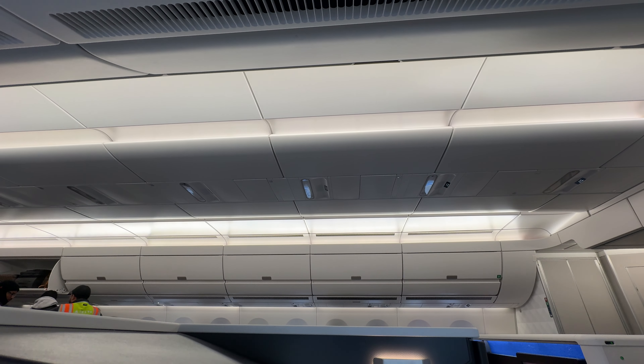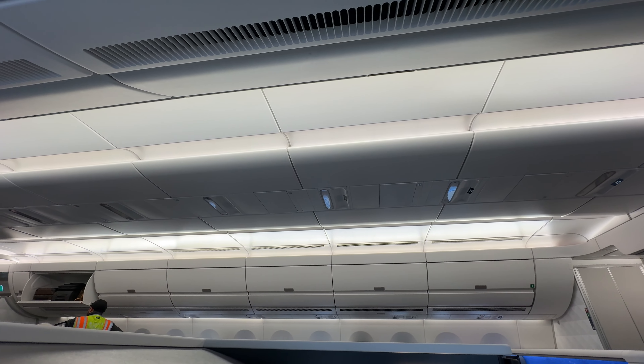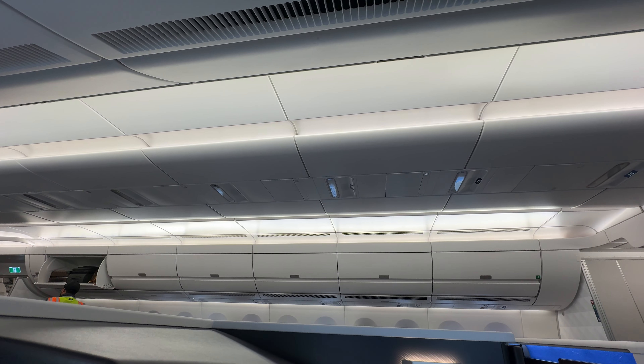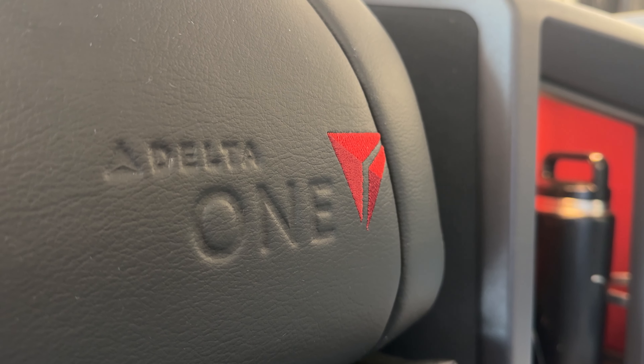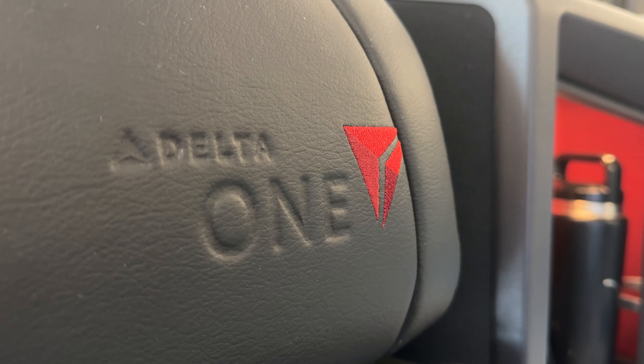The cabin itself is beautiful. Delta has done a magnificent job turning this space into a place to be, a fact helped in part by the removal of the central overhead luggage bins. Of course, we'll have a look at the full suite once we're in the air, but for now, we can get settled in ahead of departure.